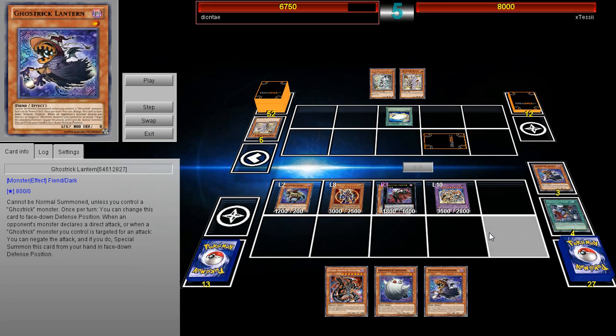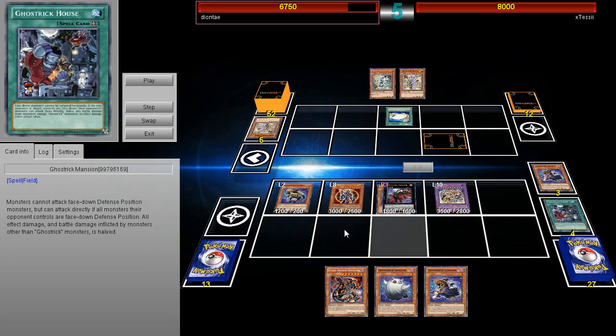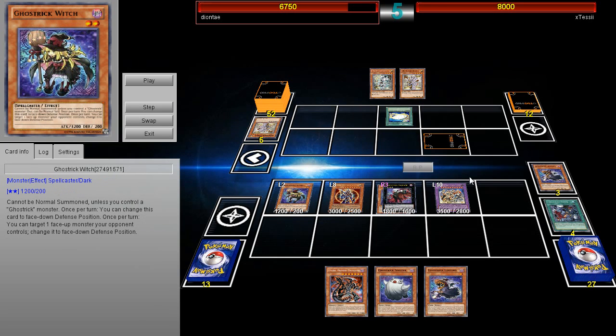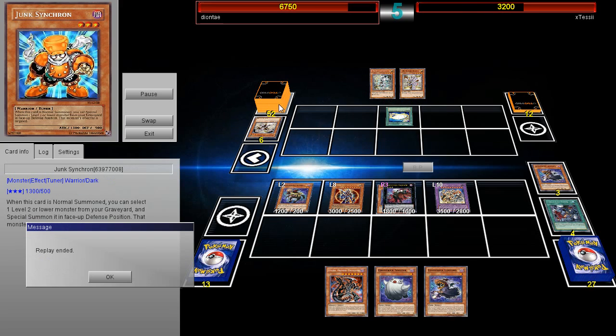The deck can stall for a while but then nothing happens — but with Summoner of Illusions and the field spell, I really feel like this deck has some potential. This little build might have opened up doors for newer ideas in the game. BLS gets dropped, attacks twice — the best card ever — and the other player just GGs at that point.